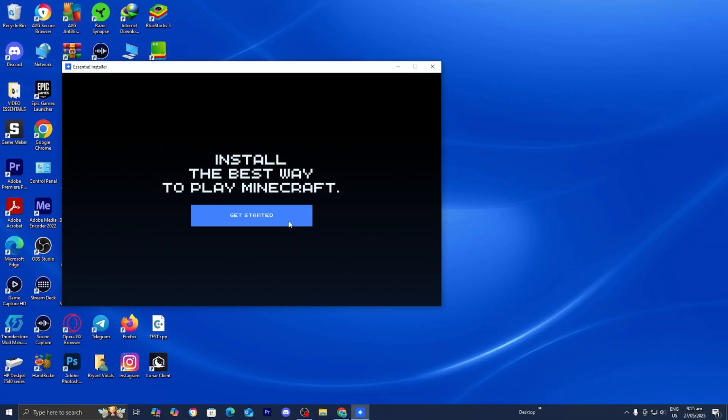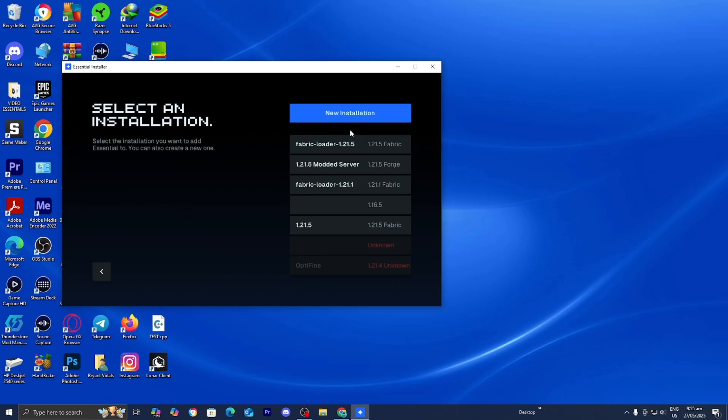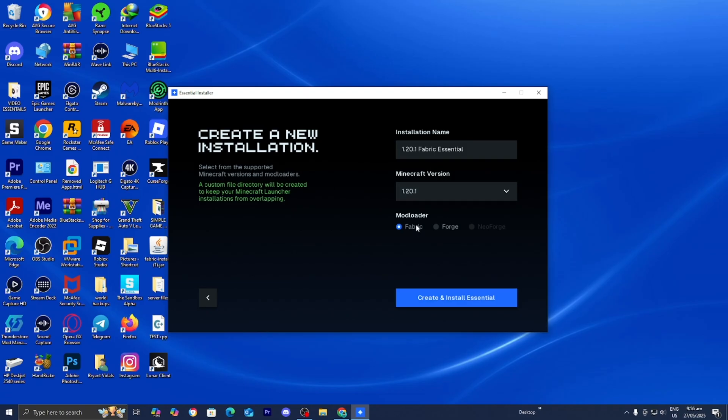Once you get the setup screen, press Get Started, then select Minecraft Launcher, then press New Installation. Give your installation a name and change the version from 1.21 to 1.20.1 — that is the version Cobblemon works on. Where it says Minecraft version, make sure it is compatible with Cobblemon, so 1.20.1. For the mod loader, make sure Fabric is selected because it's easier to work with. Select Fabric, then press Create and Install Essential.